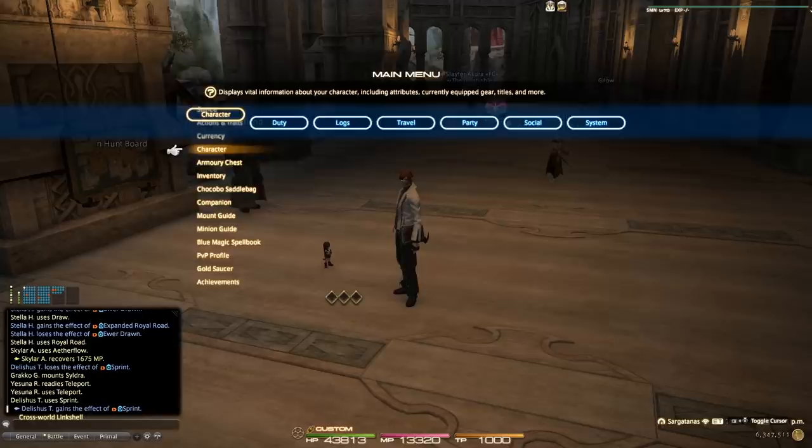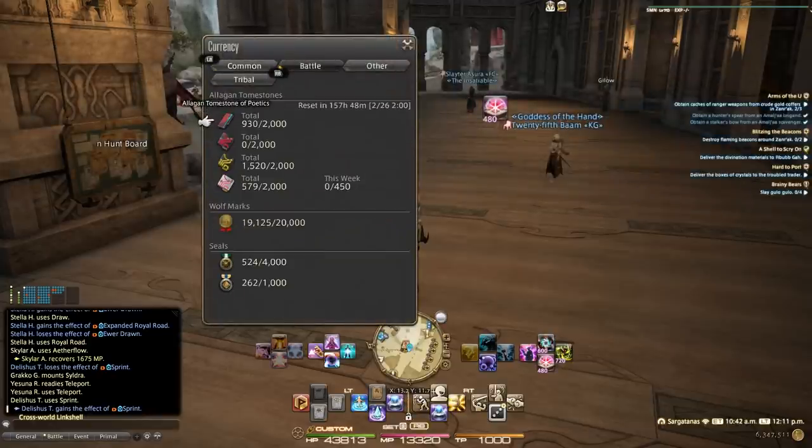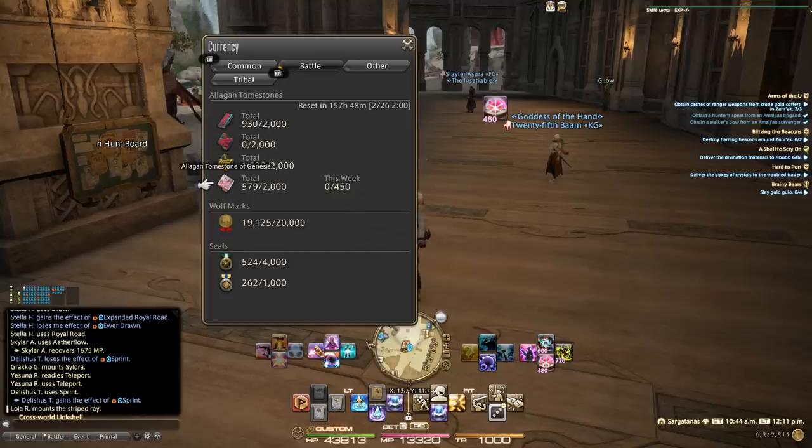When we talk about tomes, under your currency tab under Battle you can see what's available. Creation is going away; we have Mendacity and Genesis. Genesis is currently capped at 450 per week, however typically one to one-and-a-half months before Shadowbringers drops this weekly lockout is going to be removed, allowing you to farm as much Genesis as you want to catch up as quickly as possible. If you're watching after Shadowbringers drops, these items will be switching back to Poetics, which tends to be the legacy currency.